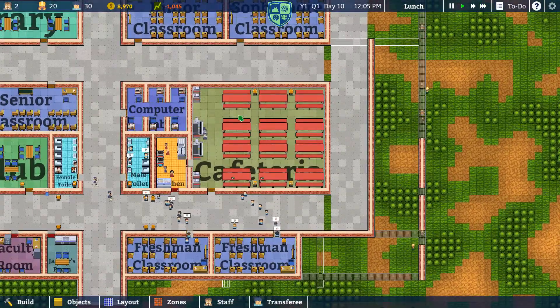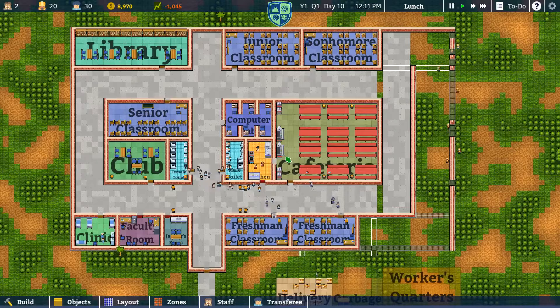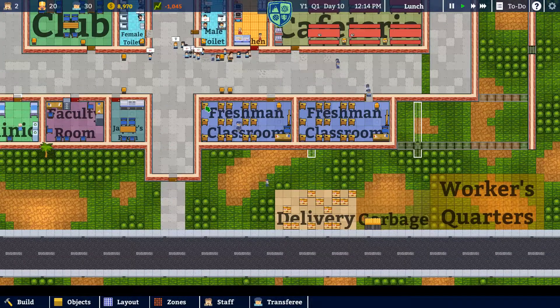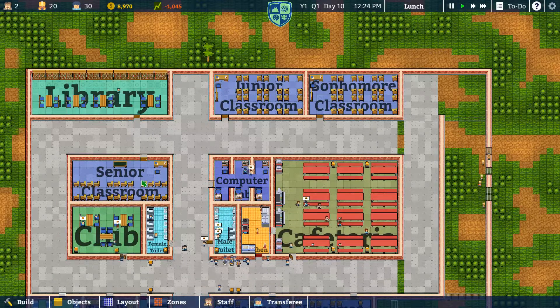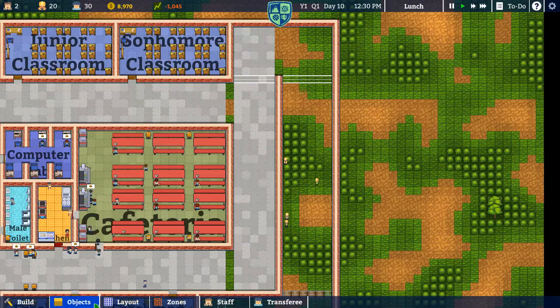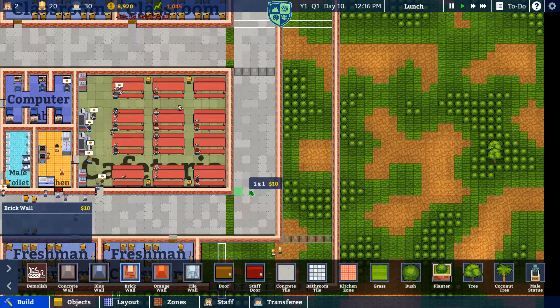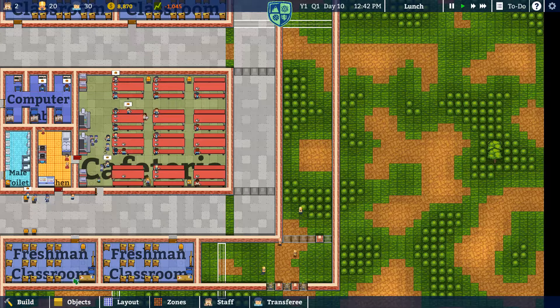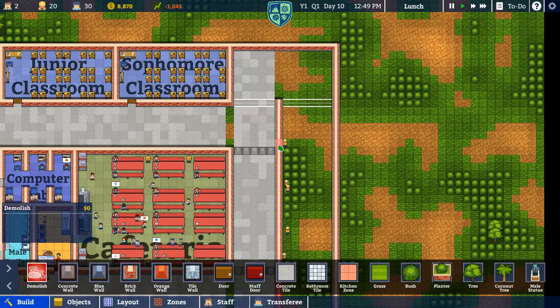Hang on — we've expanded the canteen. How many did I say last time? We had 96? Eight times 12 is 96, yeah. If we've got 15 seats per classroom, that's 30, and then 30, 30 — which is 60 — another 30 there, which is 90. So if I add two more classrooms, I'm gonna have to expand the canteen, which is annoying, but we have to do it. As soon as we demolish this wall, the canteen is gonna say it's no longer a place, so we need to be very aware of that. Let's demolish this wall and this one.